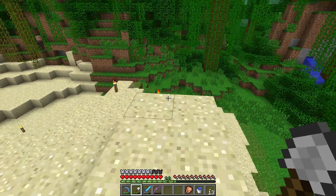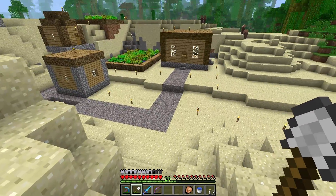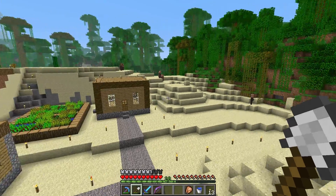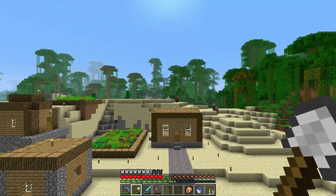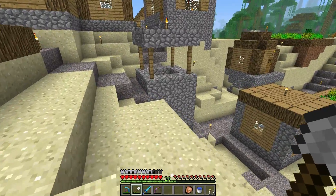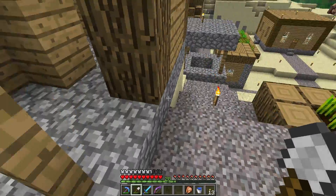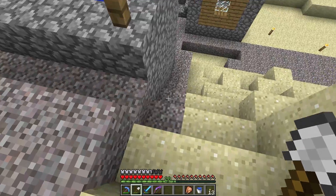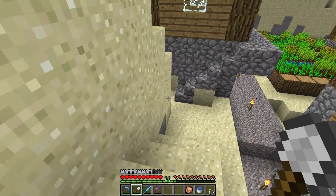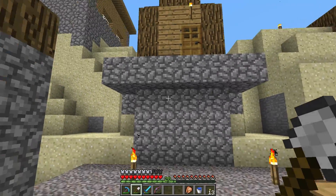Ever since I built this house over here, the villagers have migrated to this area and pretty much abandoned all the other structures, which is too bad because that's where they started out. A lot of time has been spent making these roads nice - trying to make it so there's only one-block drops so the villagers have plenty of options.